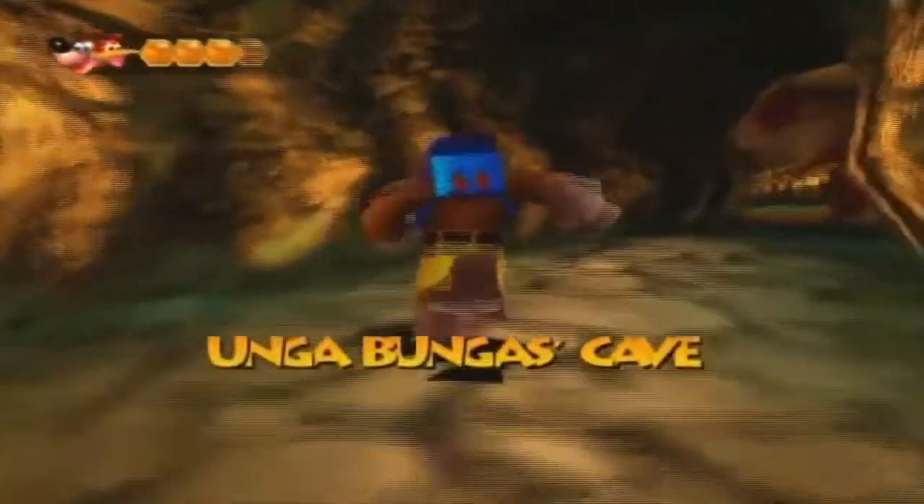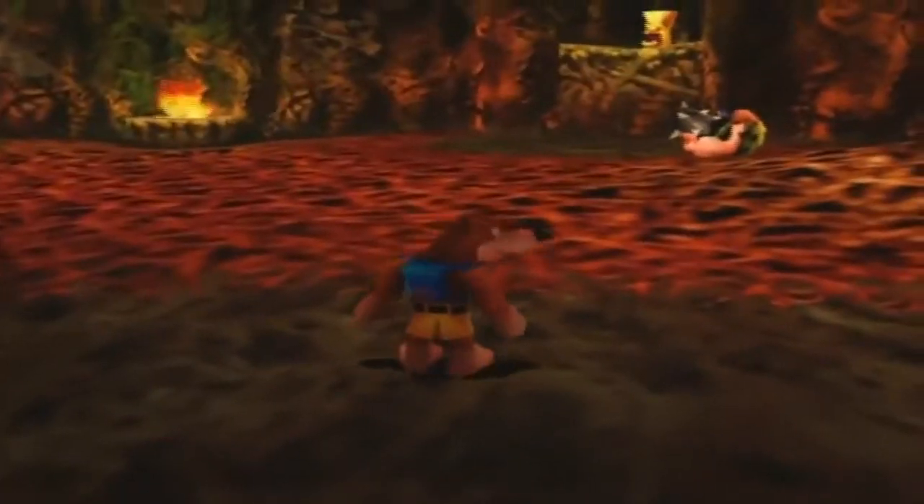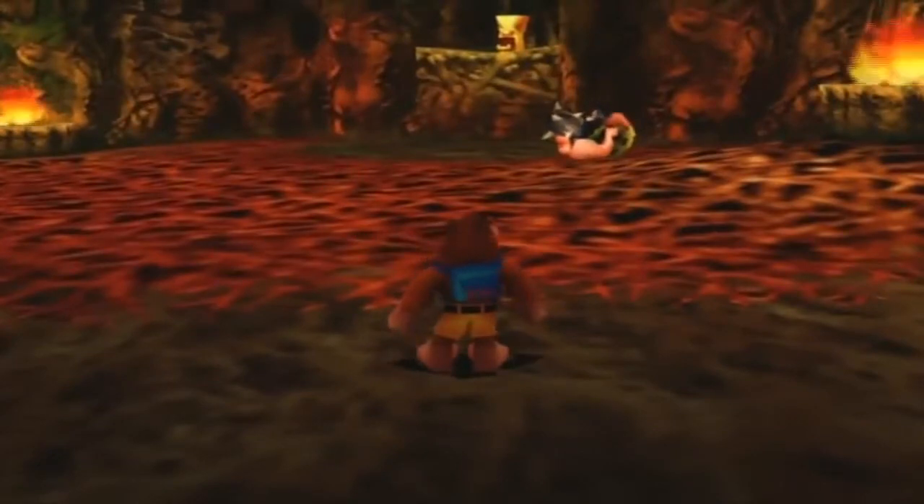Ooh, a secret passageway! Let's hit the button, open the door, and see what's beyond. Ungabunga's Cave. Ungabunga? Is this even Mayhem Temple anymore? I doubt it. There's the priceless relic thingy — let's go get it!